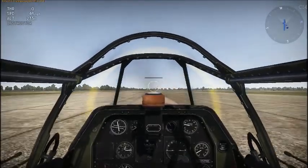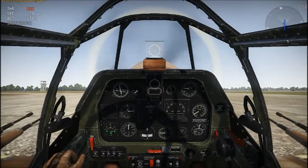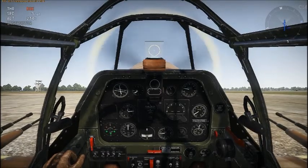When you land, you actually have to press Page Down in order for your aileron to keep your tail down if it's a tail dragger, otherwise you'll just nose over and die.